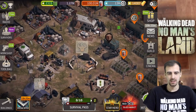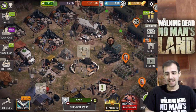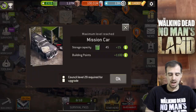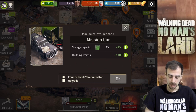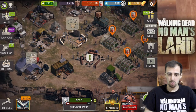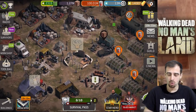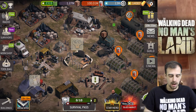I have a hundred million supplies and this is not going to be enough because you need a hundred and twenty million. But that's fine because I don't really care about the mission car personally — that's a nice storage plus 15, but I don't really need this upgrade. I'm going to leave this upgrade and potentially the hospital — I won't have enough supplies, just a few more millions short — but everything else I should be able to upgrade.